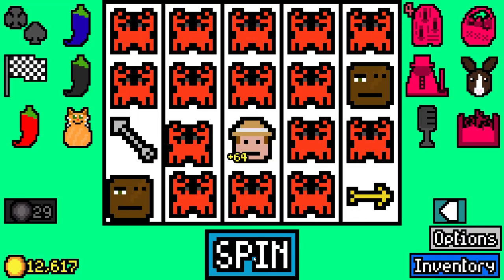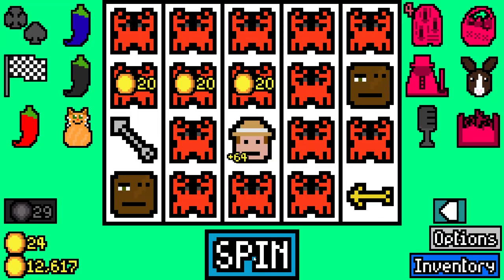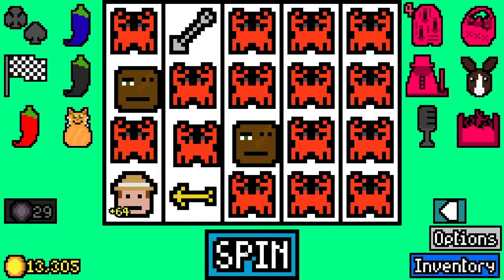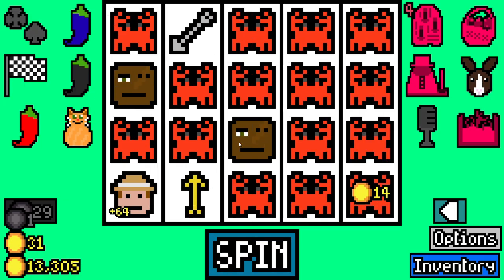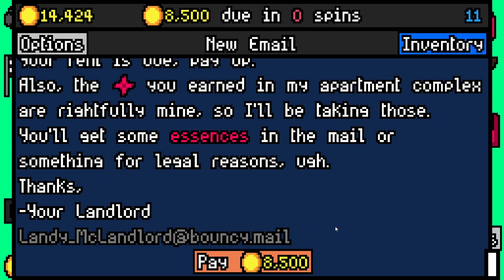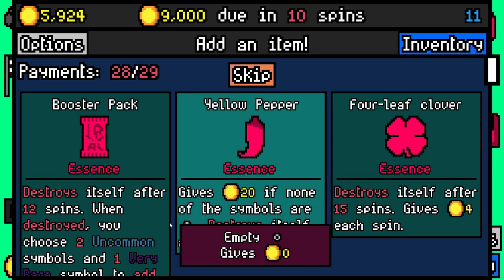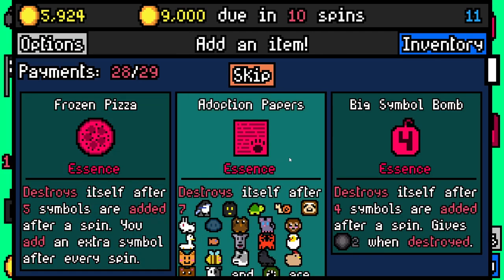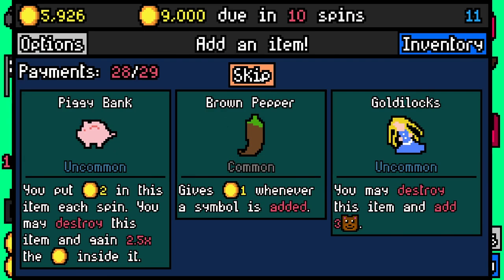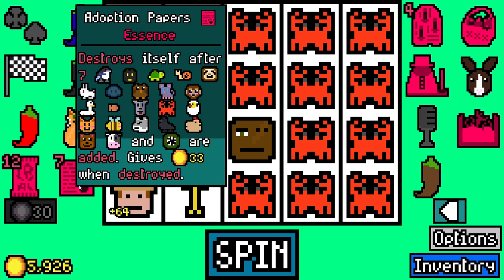Seven seven seven - 8500 doing two spins. Big spin right there. Here's another egg for the evil egg carton - that's 1000! We'll pay 8500 with 5900 spare. I'm going to add a booster pack and adoption papers. Could have had frozen pizza essence but no - I'd like to add brown pepper.